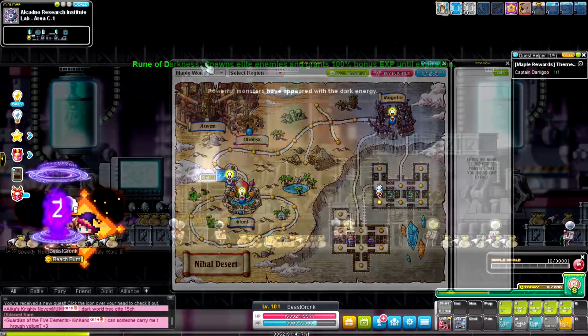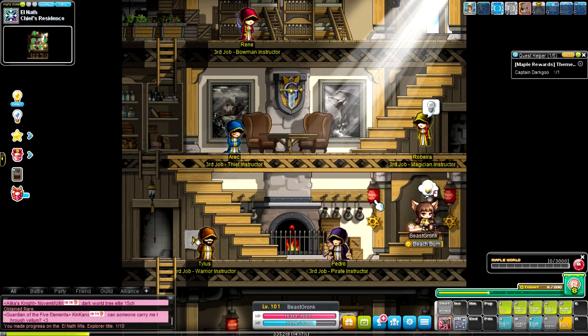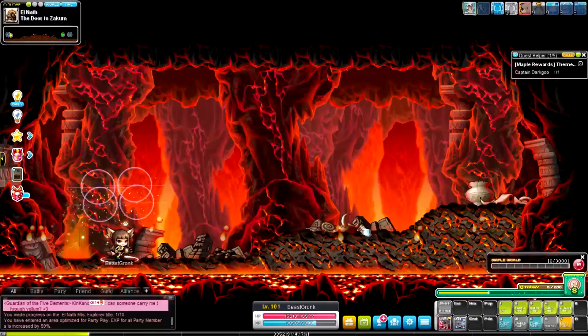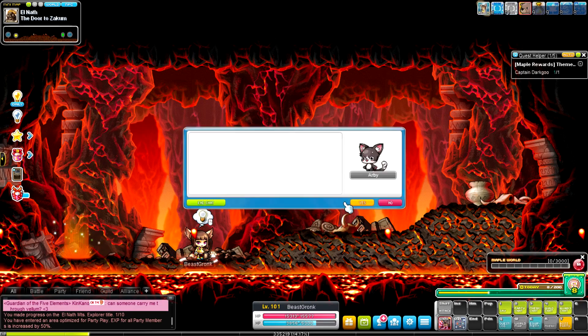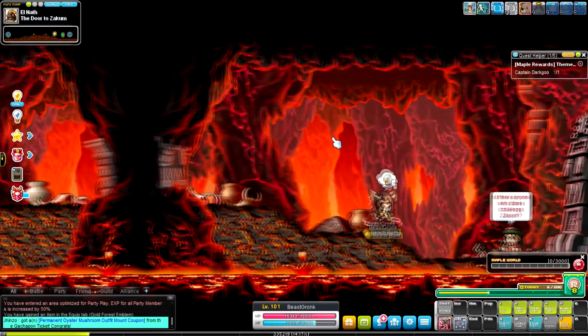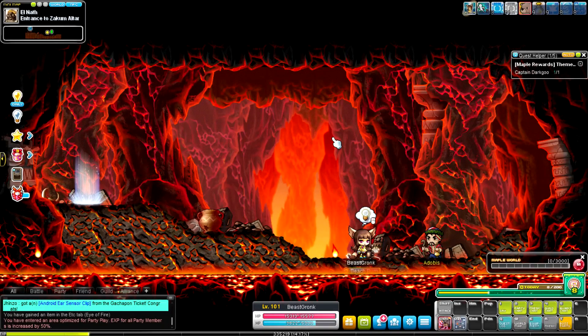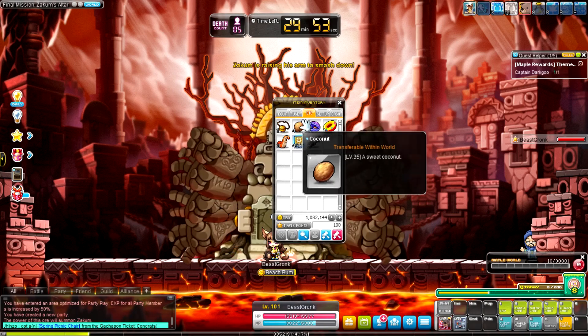Level 101 — going to try out Zakum now. I'd assume I'll be okay but we'll have to see. I bought some buff freezers so if I die I don't lose my stuff. No potions bound though, so I'll have to trust myself on this. Let's see what level I can get afterwards or if I just get demolished.